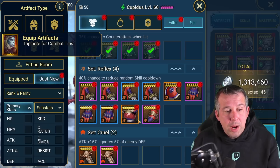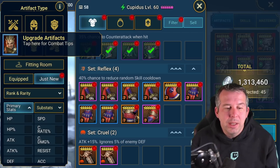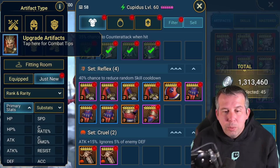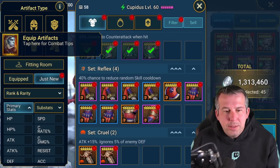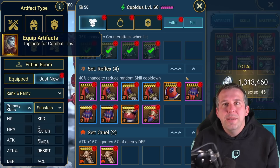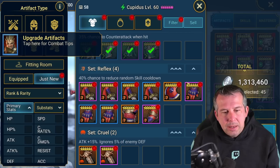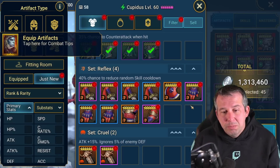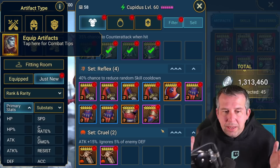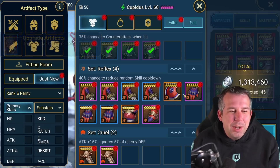There's not a lot of reflex to choose from - I can't believe this is the result of 10,000 energy. This is why people buy gear sets when they're end game. Buying a gear set, even though it's insanely expensive, works out better than turning gems into energy to do this. From 10,000 energy we've got 10 pieces - one piece per thousand energy of six star reflex gear.